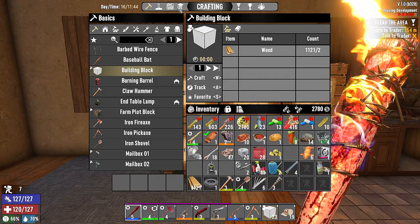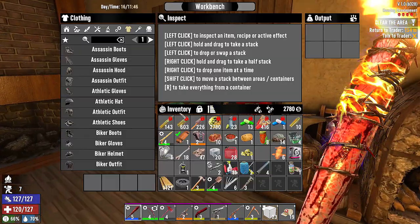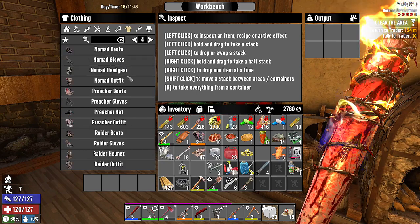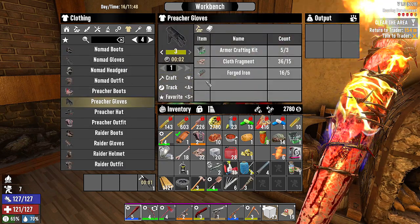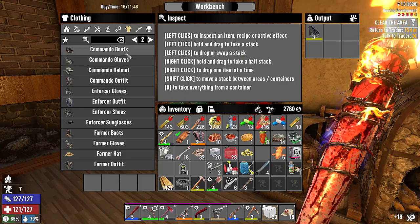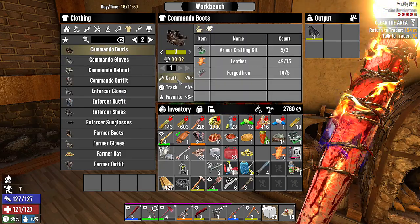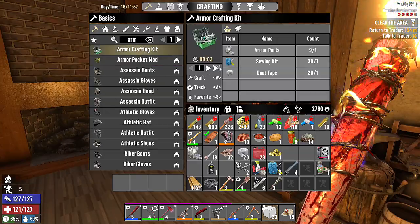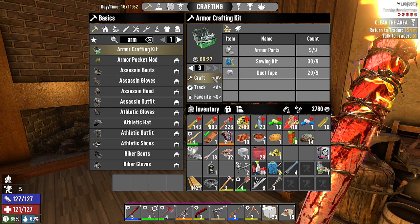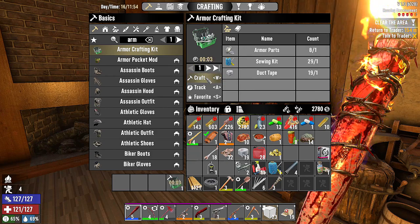The preacher armor — the preacher chest — oh man, that's insanity. I want to craft the gloves and try to get the commando boots because they increase run speed. Looks like we can do that — we just need one more armor crafting kit. I don't know if I want to use all my duct tape, so let me just do the one.